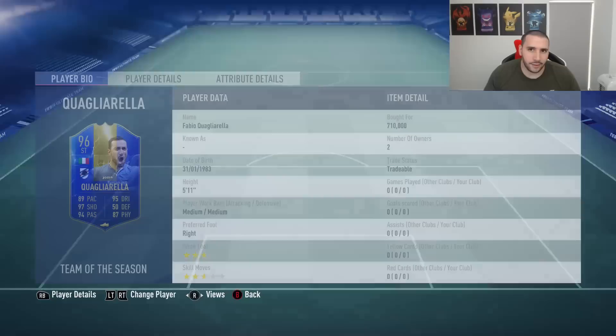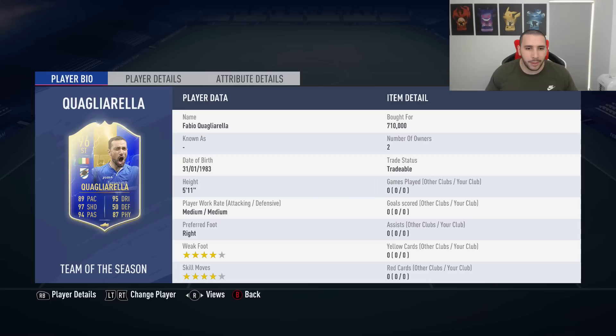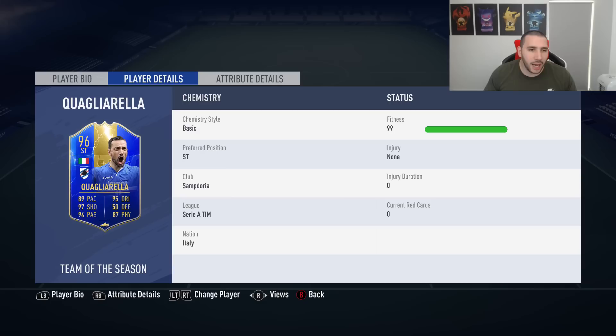Let's look at Quag's stats. He's 5'11", 710k — not too expensive for a 96-rated card. 4-star, 4-star, medium-medium work rates. He has Stay Forward and Getting Behind on him.